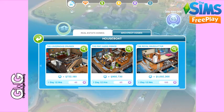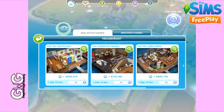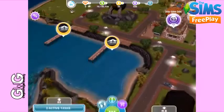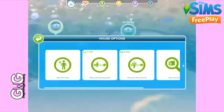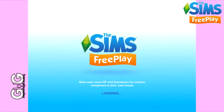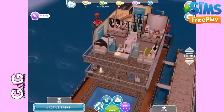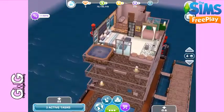Architect homes are houses that other players have created, chosen by the Sims FreePlay team to be added to the game. If you click on that one you'll see there is a houseboat available which costs simoleons instead of social points. Since I have a lot more simoleons than social points, that is the one I would build. I like building houses so I deleted everything in that houseboat and built my own in its place — this is my houseboat. It's not completely finished yet, but building the player-made one instead saved me a lot of social points.